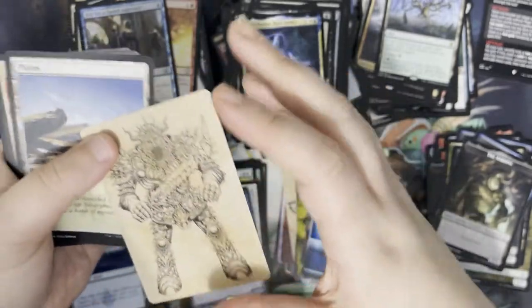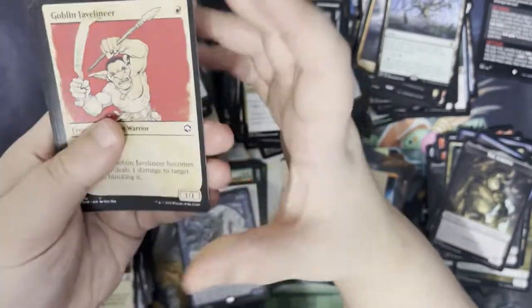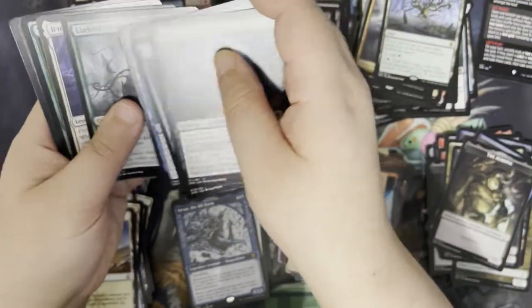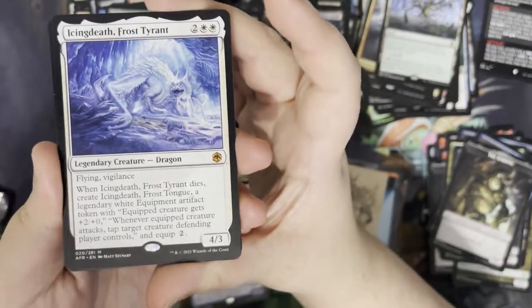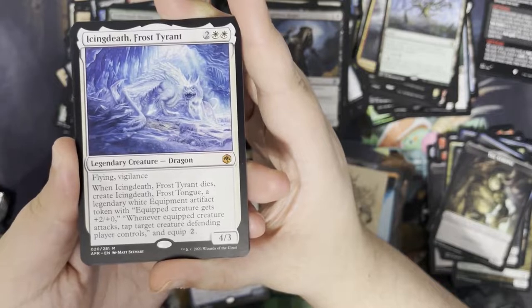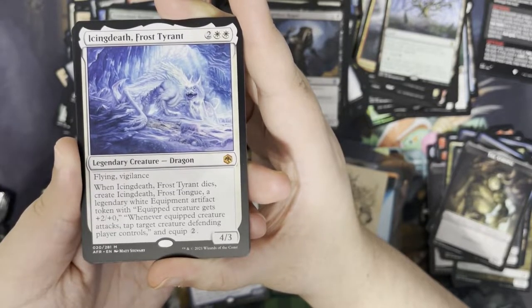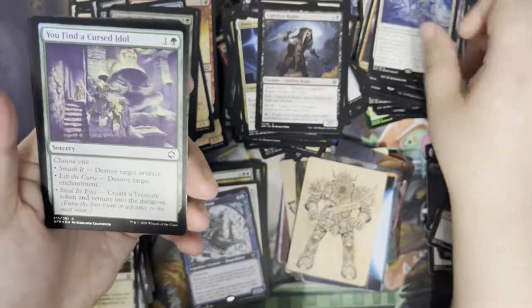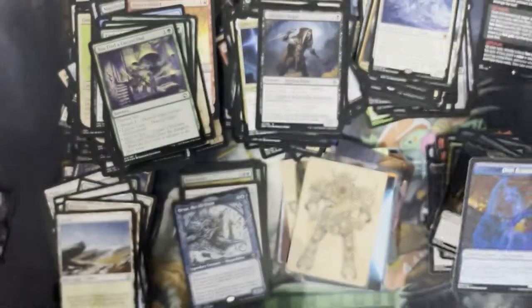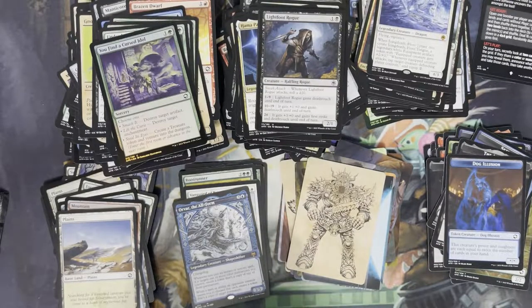Our art card is the Iron Golem in the rulebook artwork. We've got a Plains. We have a Goblin Javelineer as our rulebook card. Jump through some commons, some uncommons. We have a Mythic here — Icingdeath, Frost Tyrant. So for two and two white, you're a legendary creature dragon, a 4/3 with flying and vigilance. When it dies, you create Icingdeath, Frost Tongue, a legendary white equipment artifact token — a creature gets +2/+0, and whenever a creature attacks, tap target creature the defending player controls, and equip for two. We have a foil You Find a Cursed Idol. And this will be our last pack. I mean, not to say we haven't gotten anything cool. We've got a Troll — another signed art card, that's cool. Got a Mountain. Another Evolving Wilds as our rulebook card. Let's jump through these last commons and uncommons. Our rare is Galea, Kindler of Hope — so for one and two blue, you get a creature horror, a 3/2. Whenever a creature you control becomes blocked, you may return it to its owner's hand. Whenever one or more creatures you control deal combat damage to a player, you draw a card. We have a foil Hobgoblin Captain and a new little game.